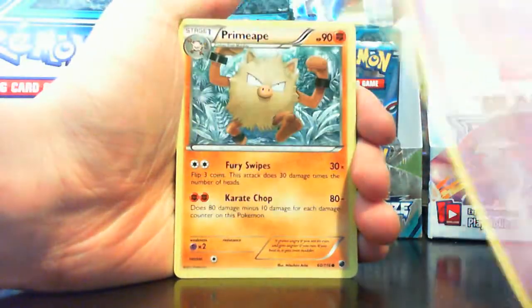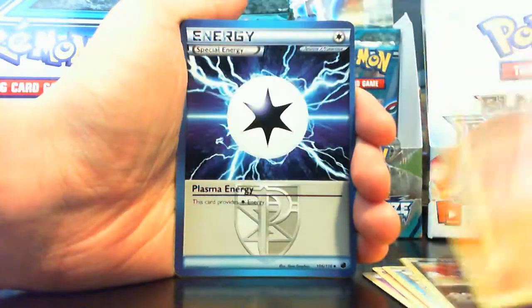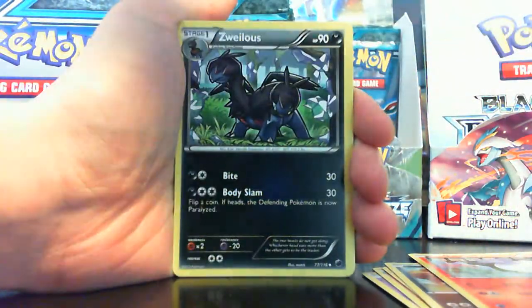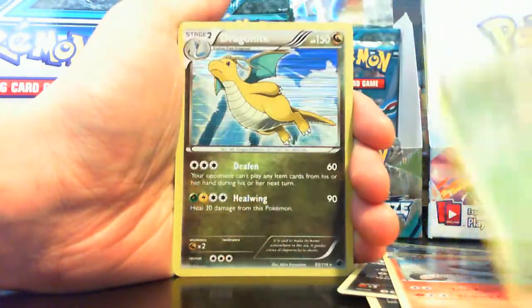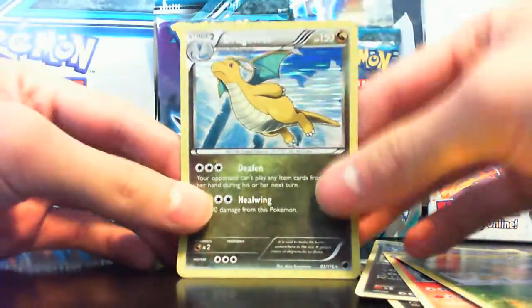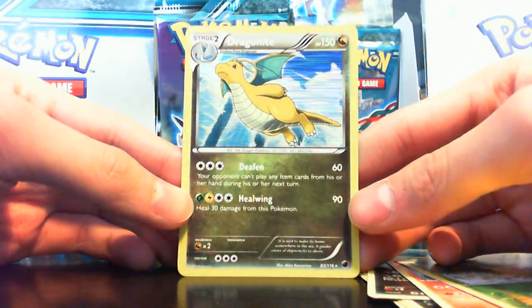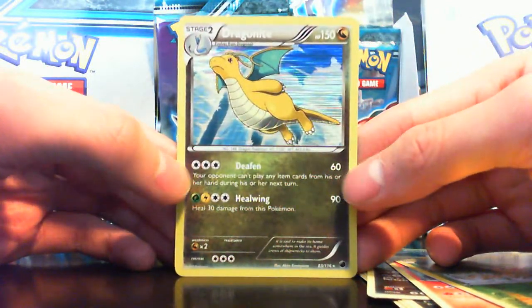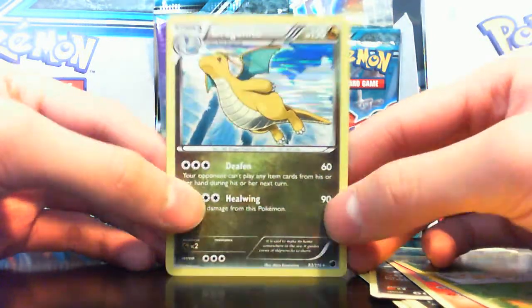Nidoran, Primeape, Horsea, Dino, Litwick, Plasma Energy, Zweilous, Lampent, Weedle, and a Dragonknite holographic — sweet! The first attack, Defiance, is actually kind of pretty good. I like this card — it looks amazing too.